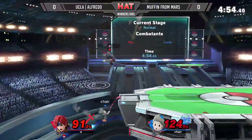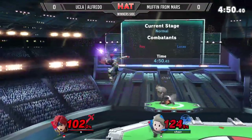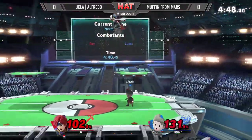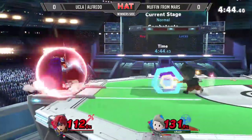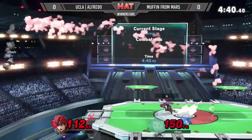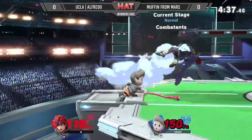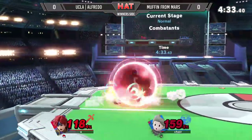He's going to hit him up, trying to get out of this ledge situation. That Nair is going to catch him out. PK Fire barely misses though — he's going to be okay. That footstool actually came into play, but the PK Fire pushes him once more. PK Freeze up. He needs to get out of this corner. Hits him with the up air into the back air — nice conversion. Double sour spot, not working well for Alfredo.